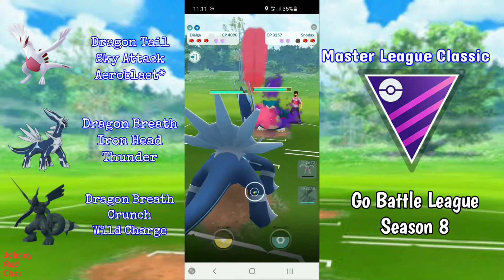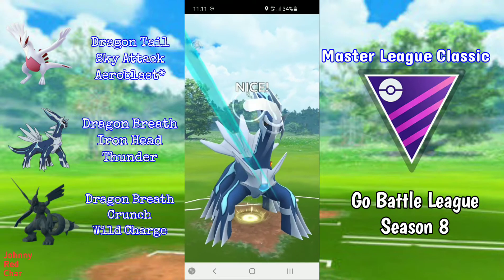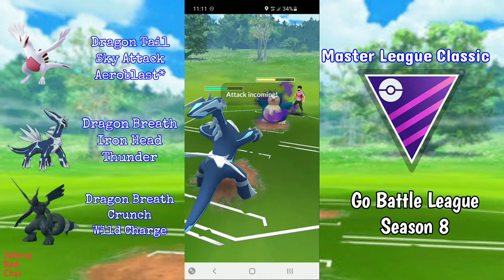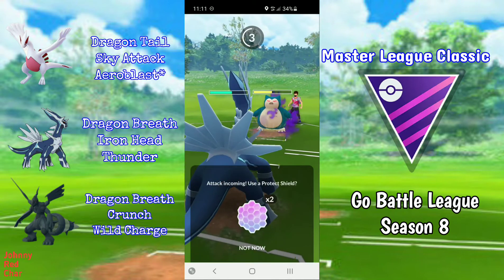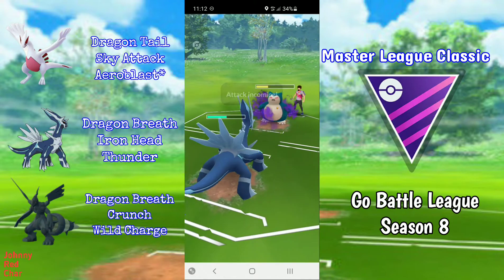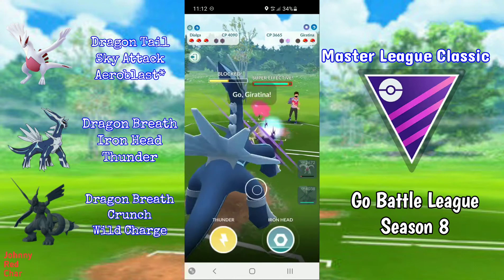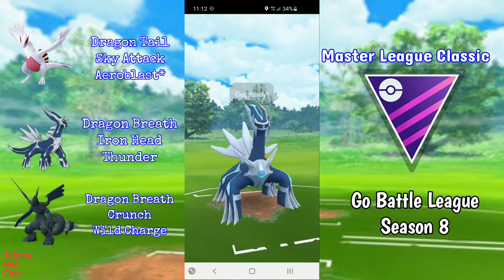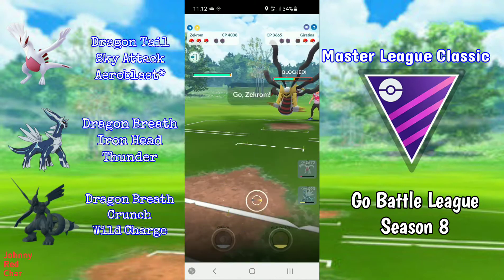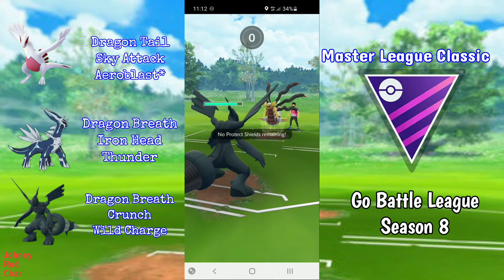I snipe the Dialga with my own Dialga and they have a Shadow Snorlax. I build up to Draco Meteor and bait with Iron Head — I do get a shield. I have to respect the Earthquake or Superpower, and I shield because I have an Iron Head ready. They switch out to Giordina, so I build up a bit more, go for Iron Head which pressures their last shield, and swap out to Zekrom.